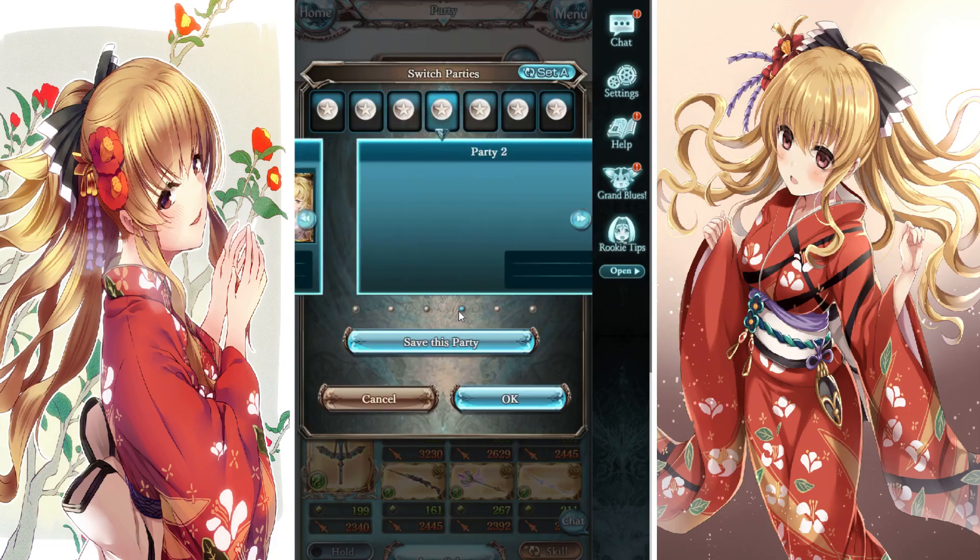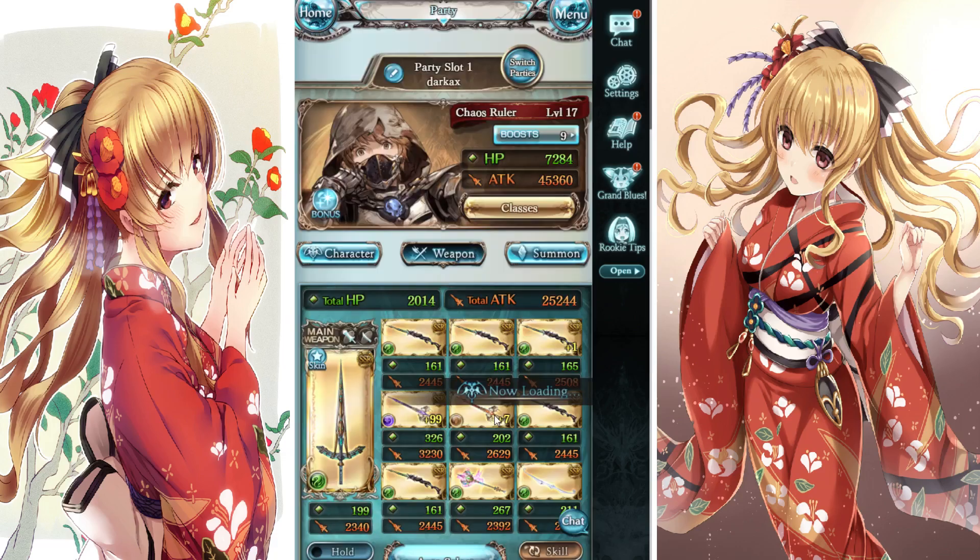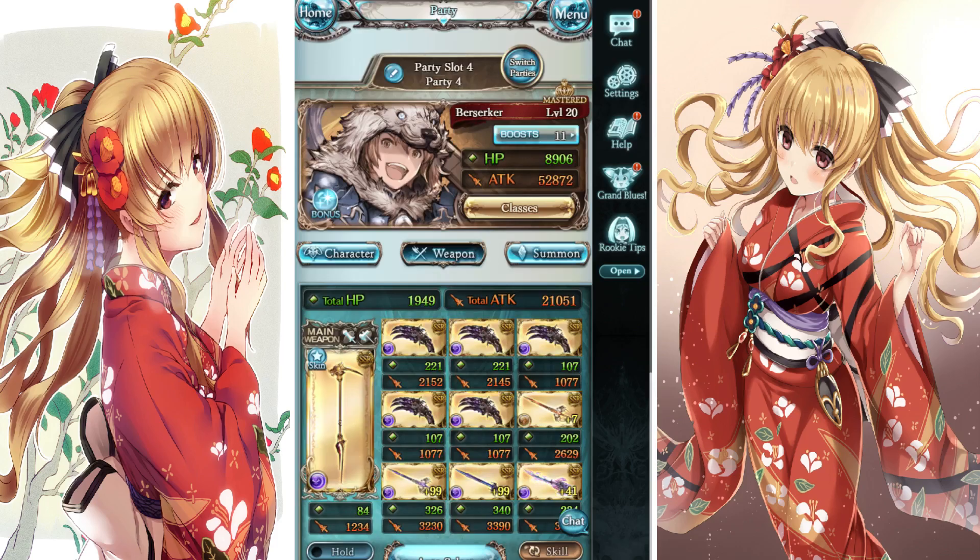Now let's mosey on over to the enmity grid. As you can see, the first claw has been uncapped to four stars. I got plenty of dark materials during the last week and today as well, so I must get this to level 14.